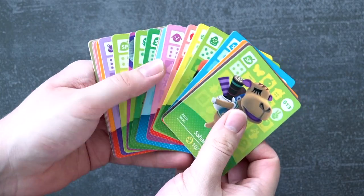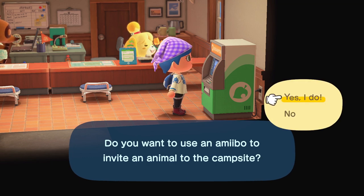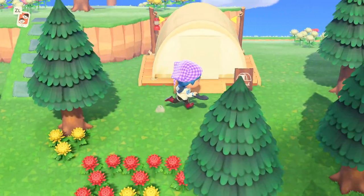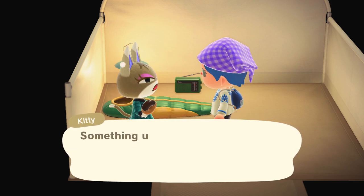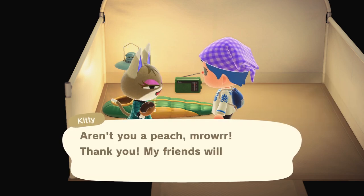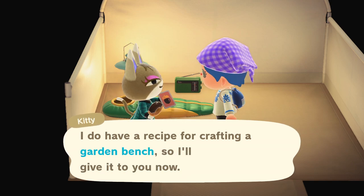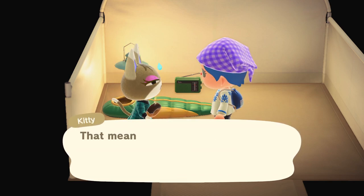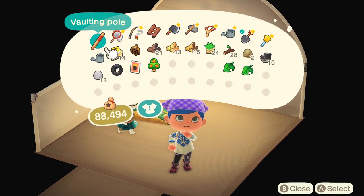You can also get DIY recipes by inviting villagers to your campsite using amiibo cards. Just go up to the kiosk in resident services and invite someone over using the amiibo card that looks like them. When they arrive at your campsite — which is literally immediately — you can talk to them repeatedly until they express an interest in taking something home that was made on your island. If you don't know how to make what they want, they'll just give you the DIY recipe for it then and there. It's still randomised and you may get one you've already got, but you can only invite one villager per day — it's still a handy one that I constantly forget to do.